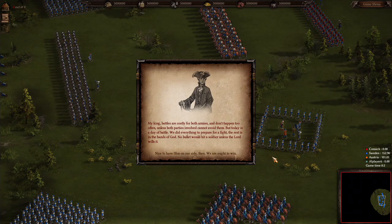And here we are. 'My king, battles are costly for both armies and don't happen too often unless both parties involved cannot avoid them. But today is a day of battle. We did everything to prepare for a fight. The rest is in the hands of God. No bullet would hit a soldier unless the Lord wills it.' Nice to have him on our side then.